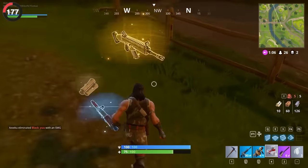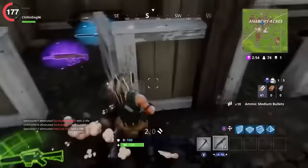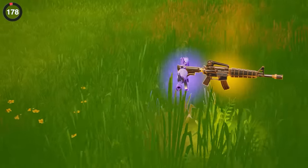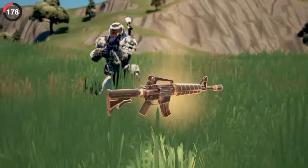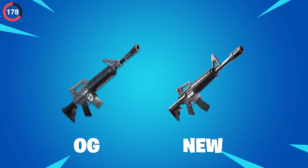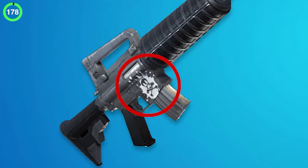When you pick it up, one thing you wouldn't notice is the old sound effects — it's so nostalgic. The same can be said about the classic assault rifle, which hasn't been seen in over four years. In early Chapter 1, the AR actually had a white flaming skull painted on the side.